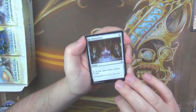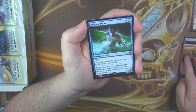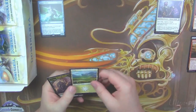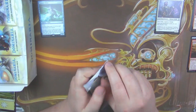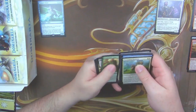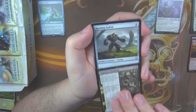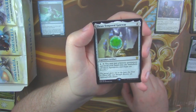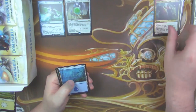Icy Manipulator is our first uncommon. Goblin Barrage. And our rare is a Tempest Djinn. And we got a Danitha. Our first uncommon is a Chainer's Torment. Howling Golem. And our rare is a Thran Temporal Gateway. And our legendary creature is a Halar.